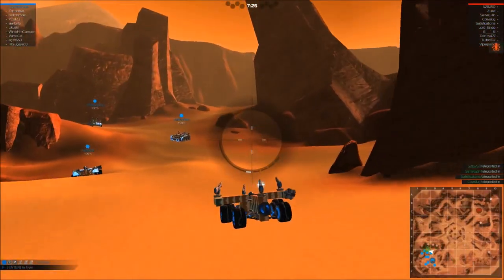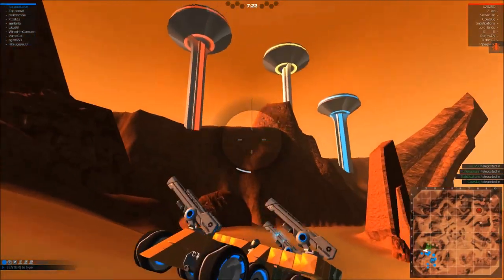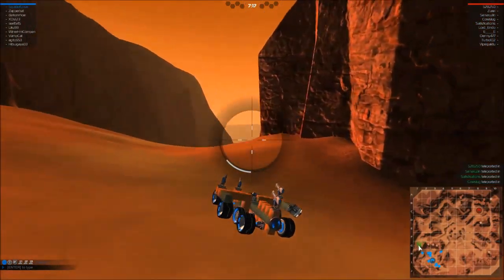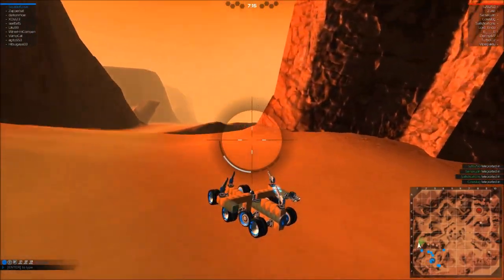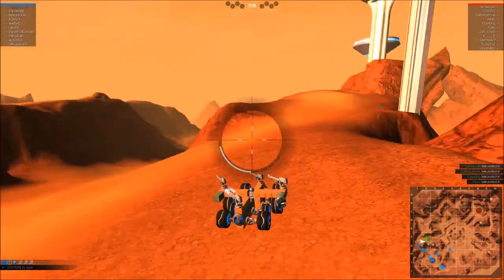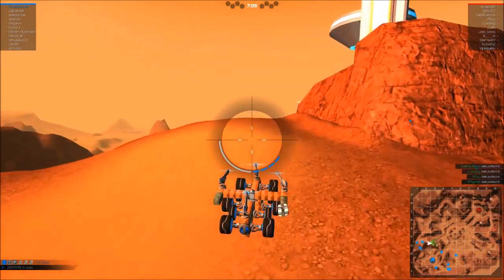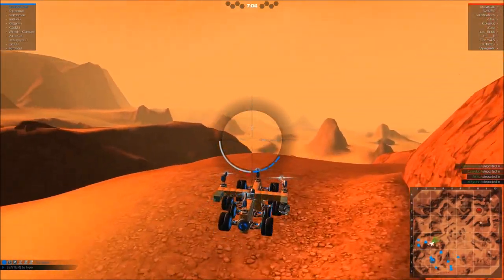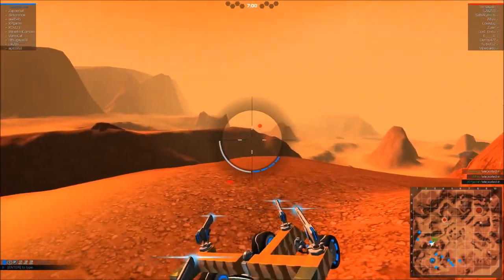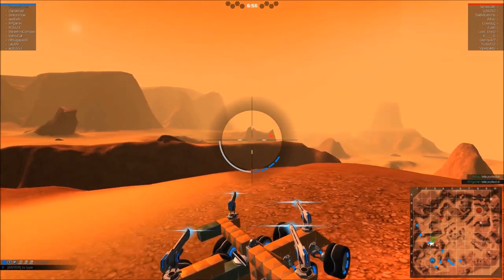The match has started. That's a really nice map for sniping - I'm gonna go up there where I can have a nice view on the enemy. Ok guys, go and flush them out for me to kill them. My weapons are ready - I see an enemy already, oh he's gonna come up there. He hasn't spotted me I guess.